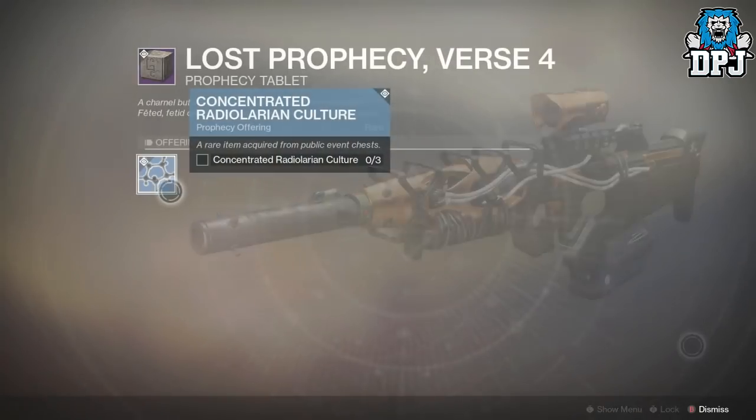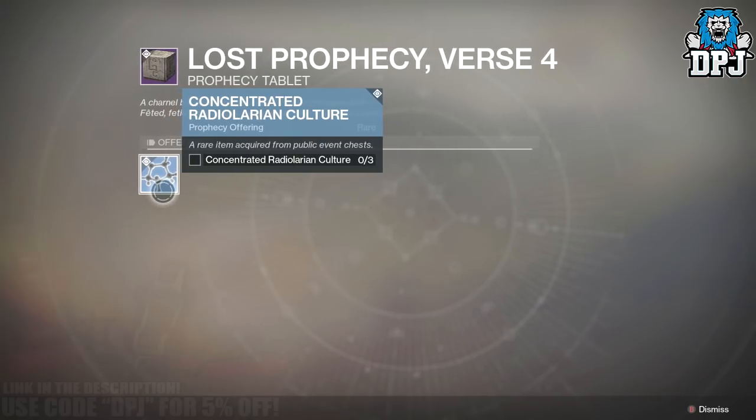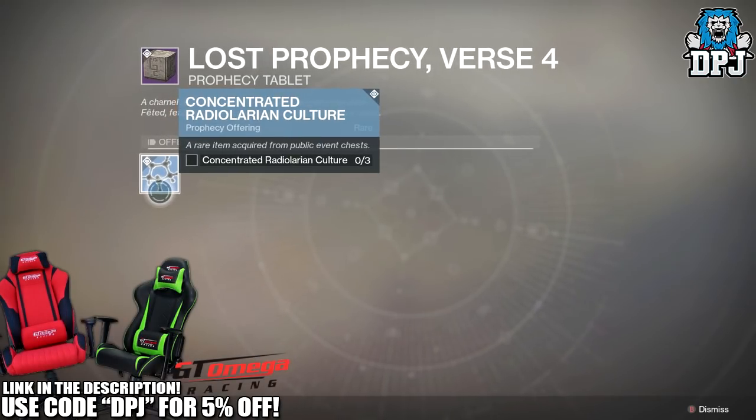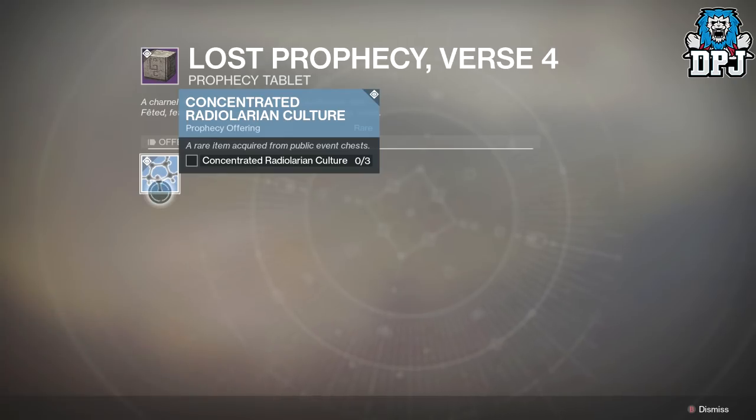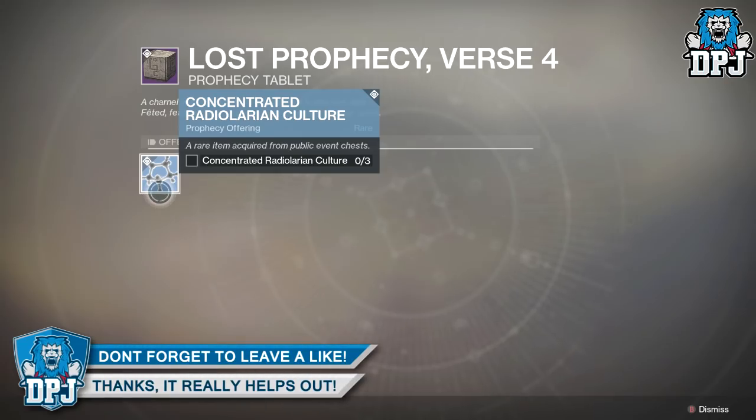Now there are other offerings you need for some verses, but at the moment this one seems to be the most popular. Verse 1 requires 1 concentrated Radiolarian Culture, meaning you need to farm 10 Radiolarian Cultures. Verse 4, which was the second verse I chose, required 3 concentrated Radiolarian Cultures, meaning you have to farm 30 Radiolarian Cultures.